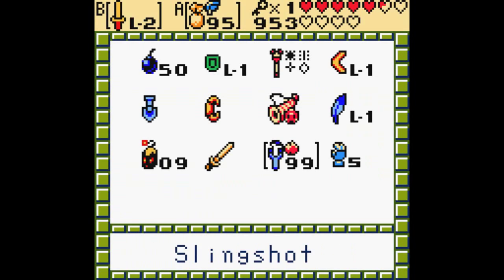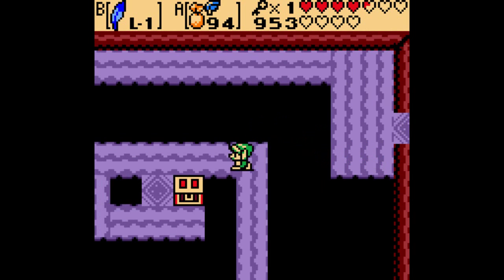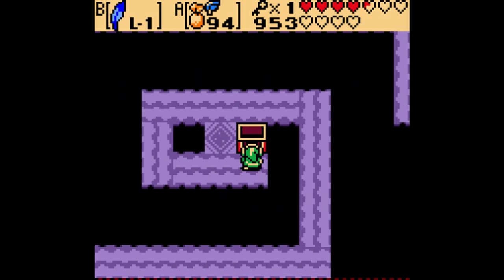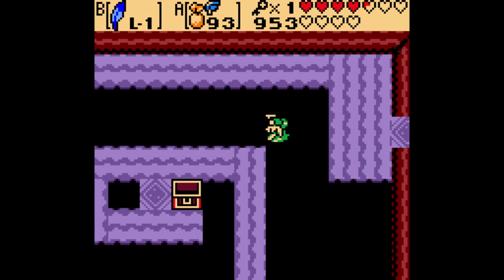This is a pretty interesting room — all the floor is moving. If you have the Quicksand Ring from anywhere in the games, you can walk on this stuff like it was a normal tile, but I have to do it the hard way. And if we do that, we get the compass, which is kind of pointless at this point because we're fairly late in.